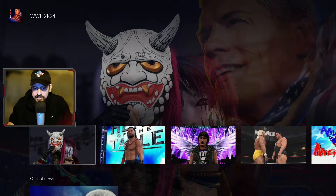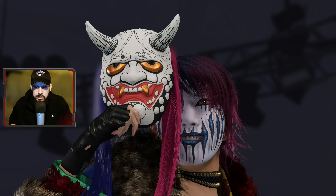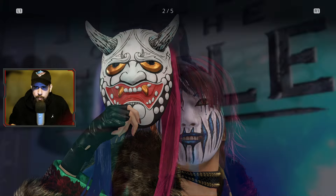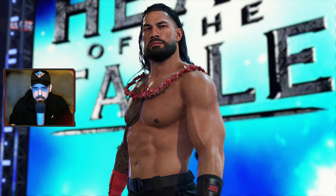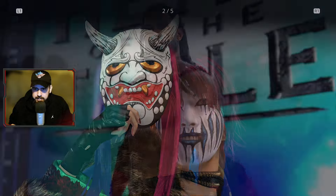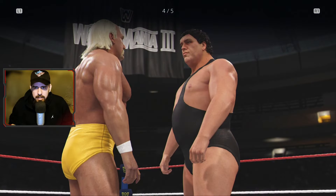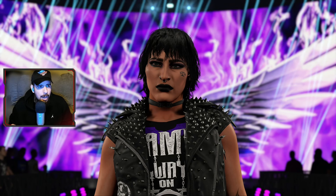This edition is going to have a pre-order bonus. Let's take a look at these screenshots provided on PlayStation — we got five of them. You got Roman with the added beard and hair; it's the same model but they tweaked his hair a little bit. Oscar is new — finally. And then we got Rhea Ripley with her new hair as well, looking amazing. Look at the background, it's so realistic.